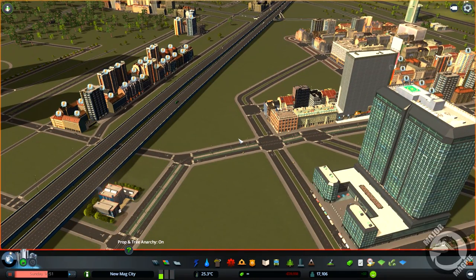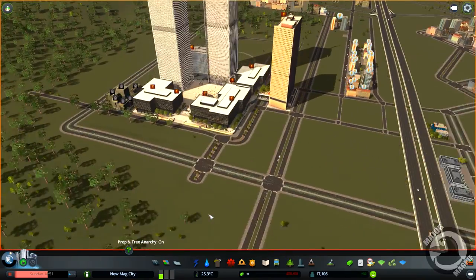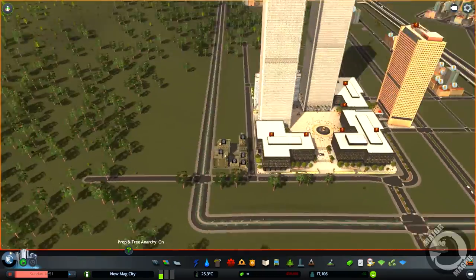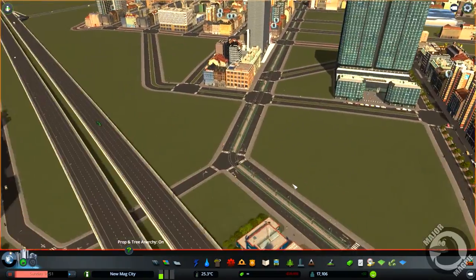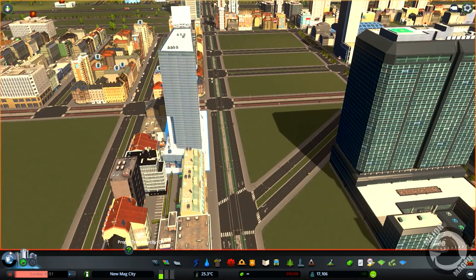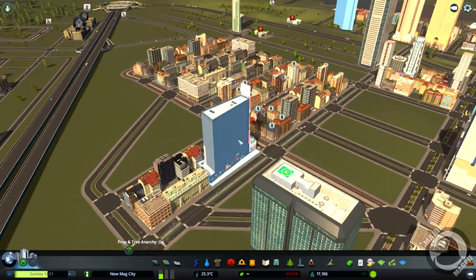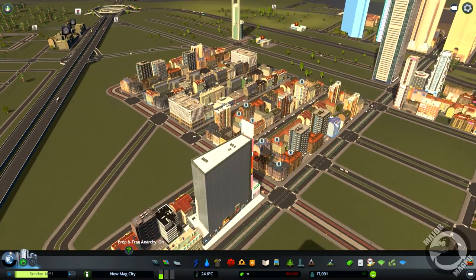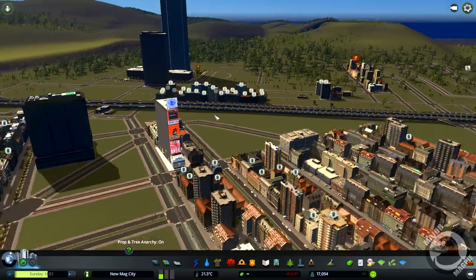One thing I do want to tackle in this episode and probably the next one as well is going to be public transport. You can see I've expanded our tram line out all the way up and around the Twin Towers and I've also put in a new route — a new tram line — so there are active trams running on that particular line as well, which is cool. Definitely public transport has got to be an aim, and we need to get these connected up with electric.